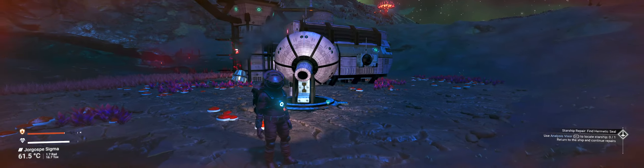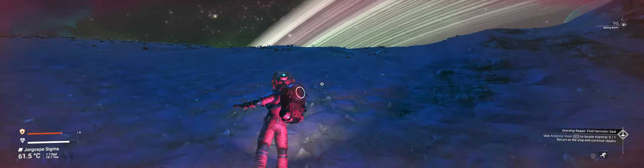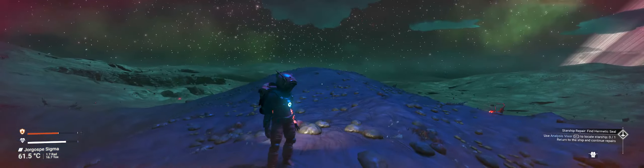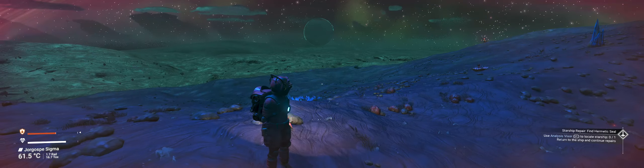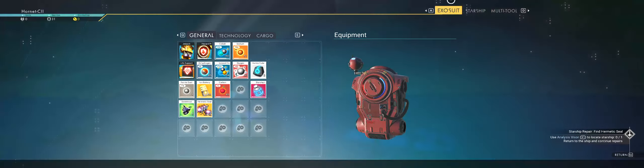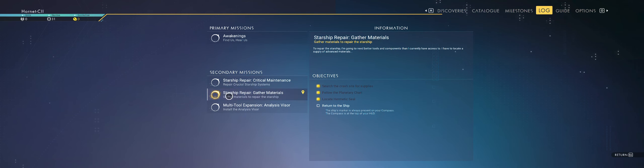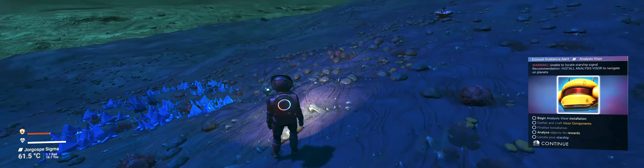Where's my ship? Where's the icon at? That's weird. I'm fairly certain I came from this direction but it's not showing me my ship icon. Carbon damage — so we're gonna need to find some carbon.